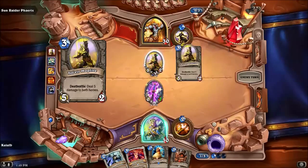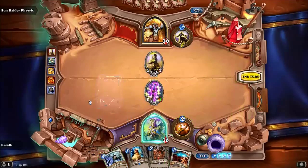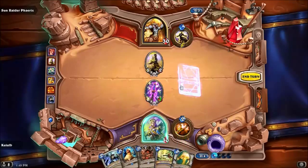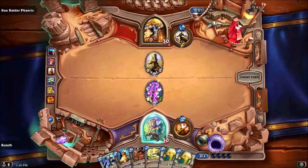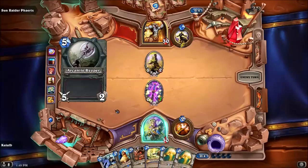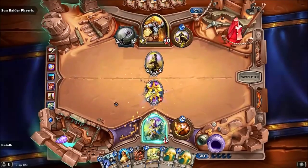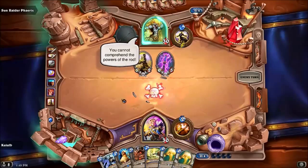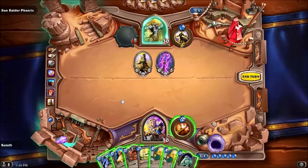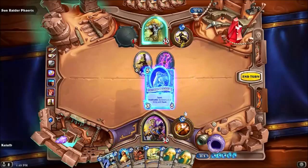Protect the temple — deal 5 damage to both heroes. Oh good, okay. Light Spawns — of course he does. He's taking his thing back, that's annoying. Comprehend the powers of the Rhyme. We'll hold on a bit for now, it's fine.